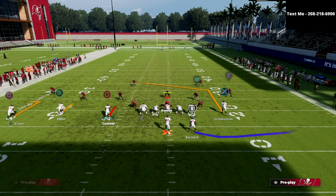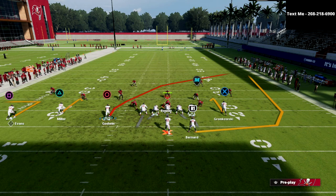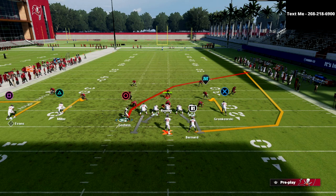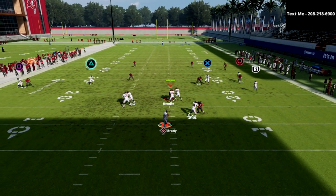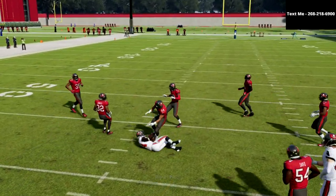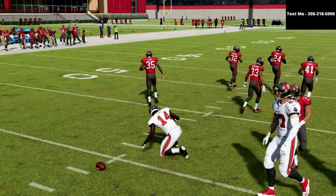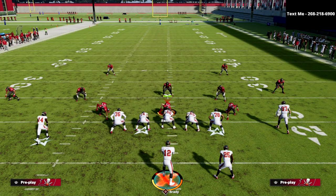This is one of my favorite plays to mess with my opponent and get them in a bad position. The cool part about this formation is that I can also hitch my tight end — so if I wanted to, I could set it up that way and now I've got really good spacing across the whole middle of the field.